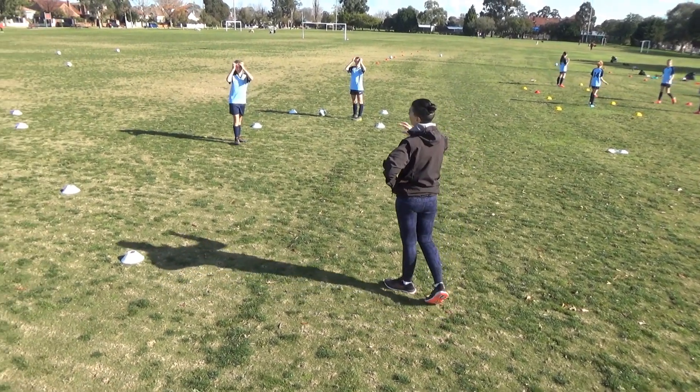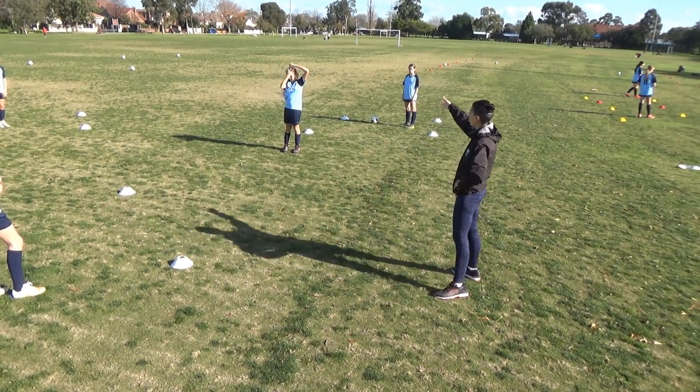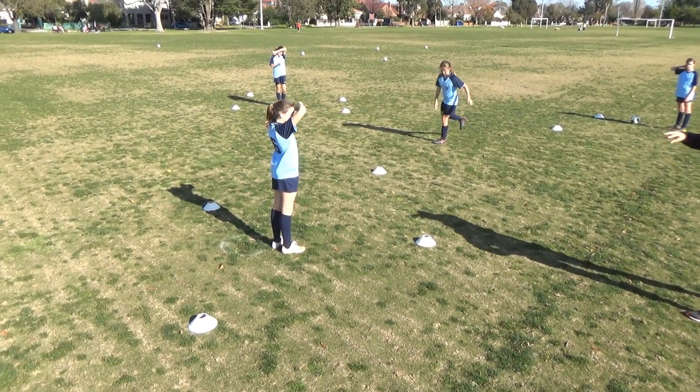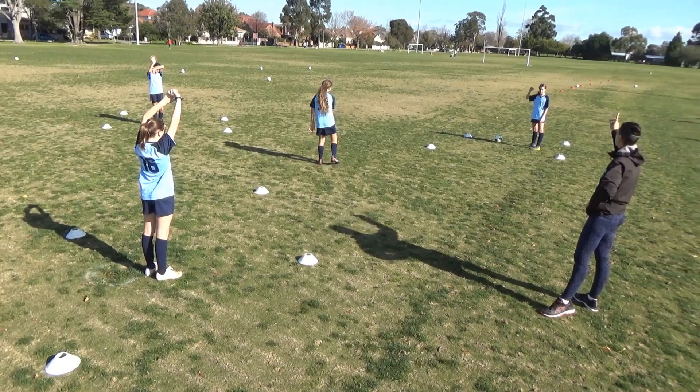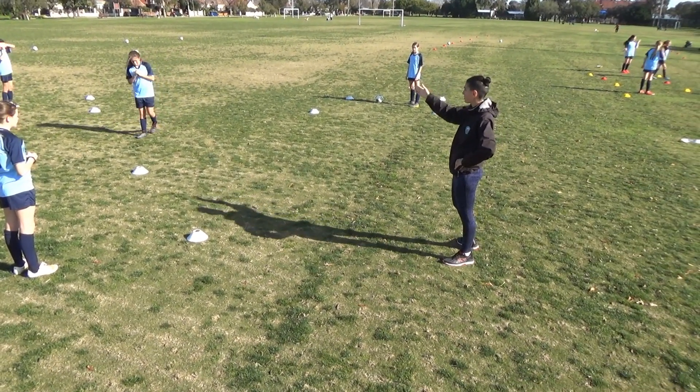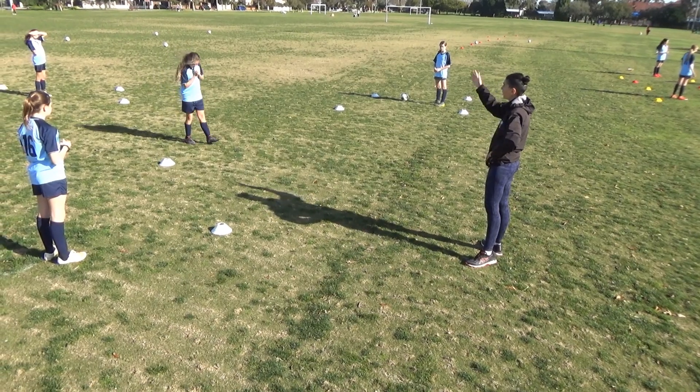Okay, this is a Rondo 3v1 — you have Piggy in the middle, put your hand up. The person who is on the triangle, put your hand up on the corners. You have to get the ball into your box; if it's out of your box, you go into the middle.